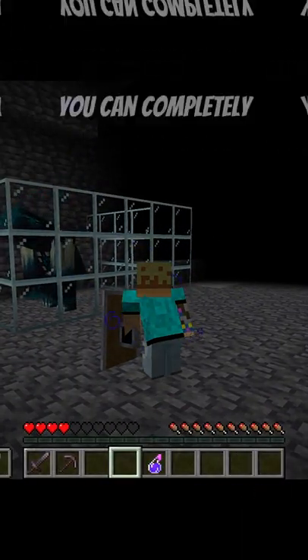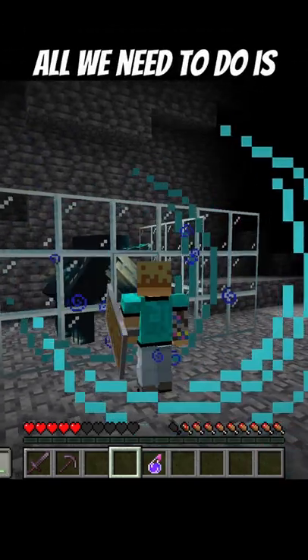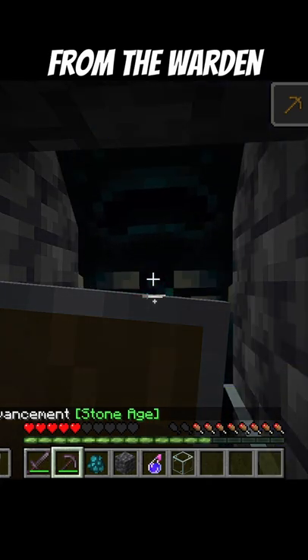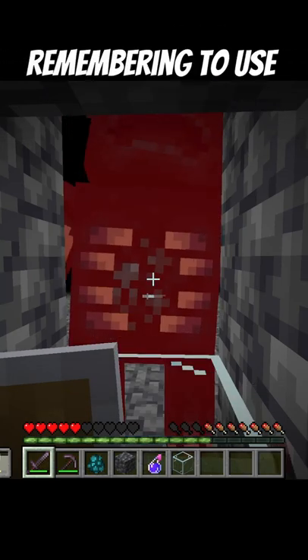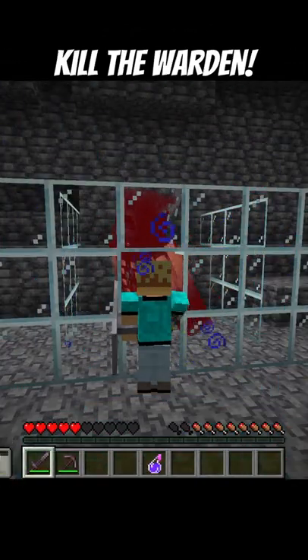But with only a shield you can completely block the Sonic Boom attack. With our shield, all we need to do is dig into a wall or find somewhere safe from the Warden's reach. Then by timing our attacks in between the Warden's Sonic Booms, remembering to use our shield when the Warden attacks, we can still easily kill the Warden.